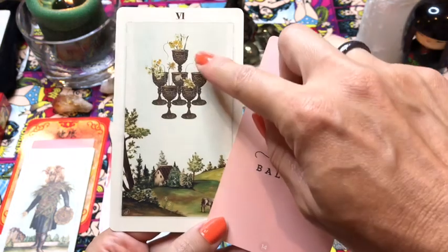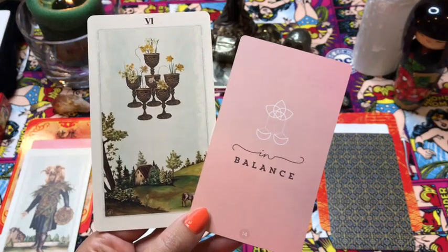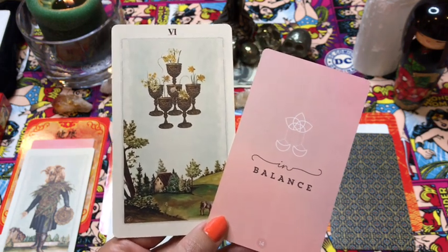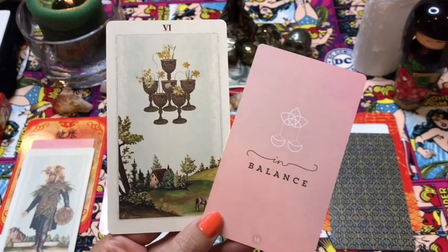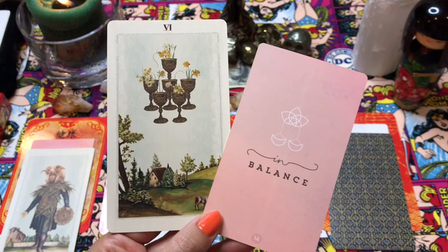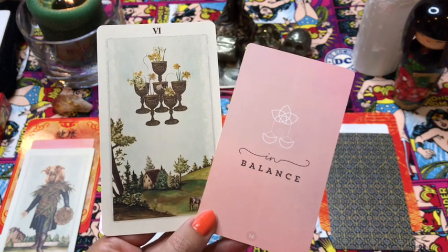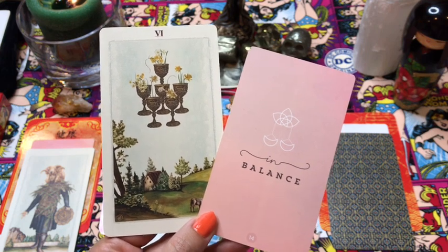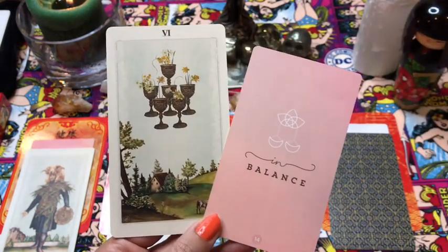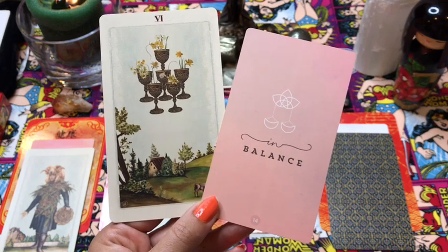Look at how things are balanced in this card — everything perfectly spaced and balanced. Perhaps look at whether there's an area of your life that's a little out of balance right now, and perhaps you're feeling like the answer to the solution is money. Maybe take a deeper look into what is throwing that area of your life off balance and think about how you can energetically rebalance the scales, because without balance, how can we bring in abundance? Abundance comes when there is balance.